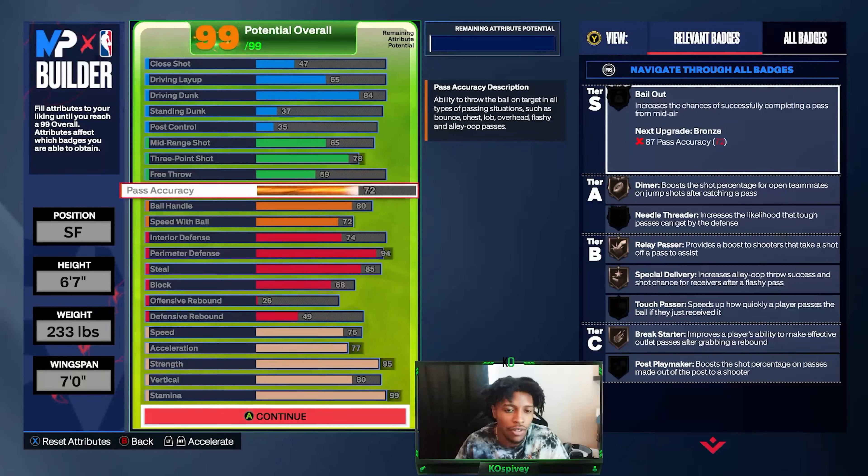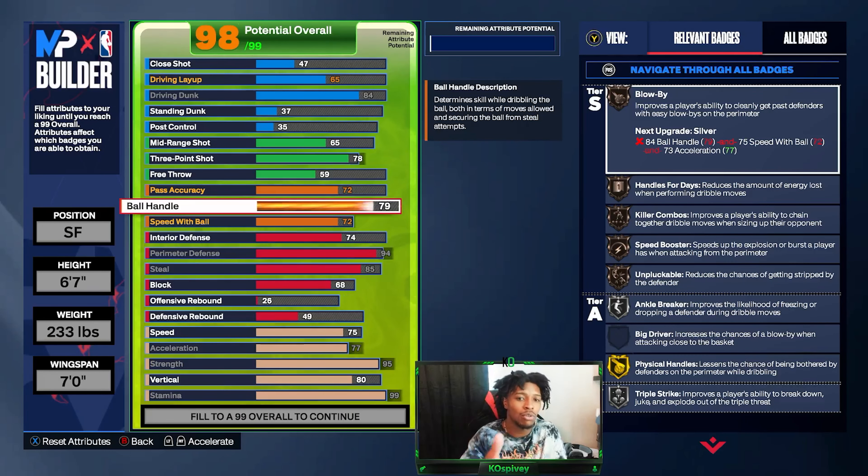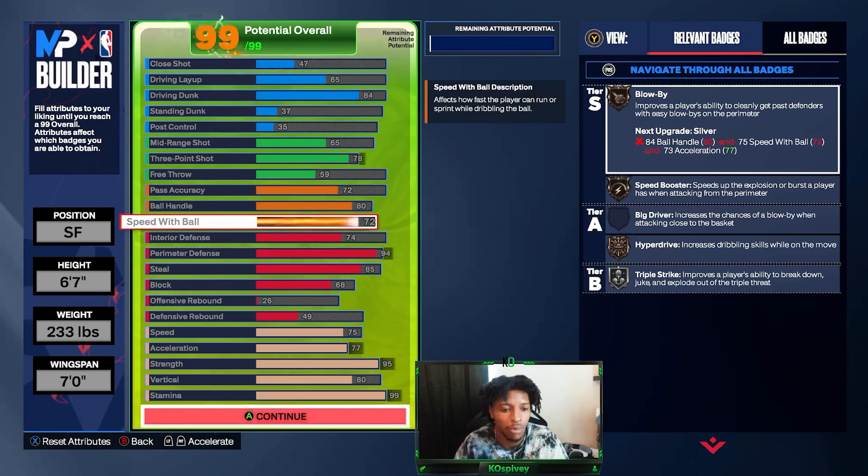You have 59 free throw — free throw is not important to me, but y'all can make tweaks for yourselves. I gave an 80 ball handle. When you go below 80 ball handle, you lose all those bronze badges. With 80, you get silver for those badges and Physical Handles on Hall of Fame. 72 speed with ball gives you Speed Booster.